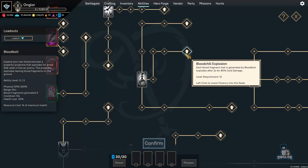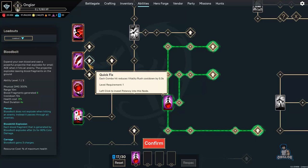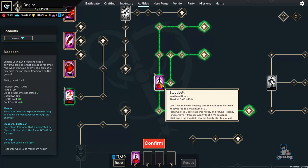The way I like to build her is around Blood Bolt, because that is the core of her build. I take those nodes, grab three charges which is really nice, then start looking over the left-click abilities and the passives and go from there.